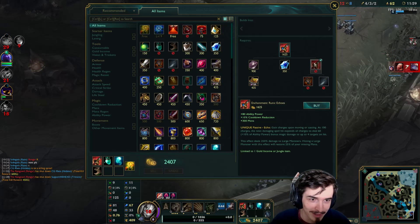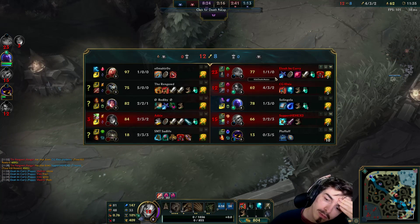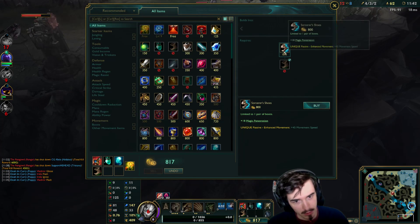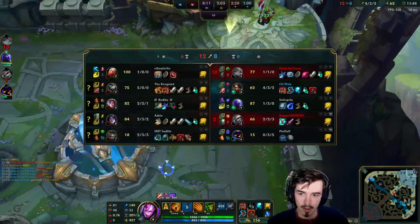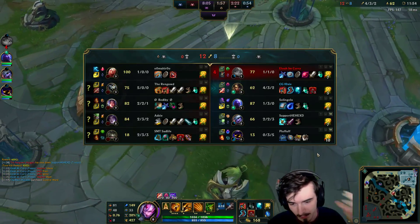Wait, I had 600 gold! Oh my lordy. Do I want to go Sorcerer's this game? I think I can do Sorcerer's this game. Lucidity — you know what? I'm actually just going to go Lucidity boots. Ninja Tabis would be decent here as well, but probably just Sorcerer's or something like that.